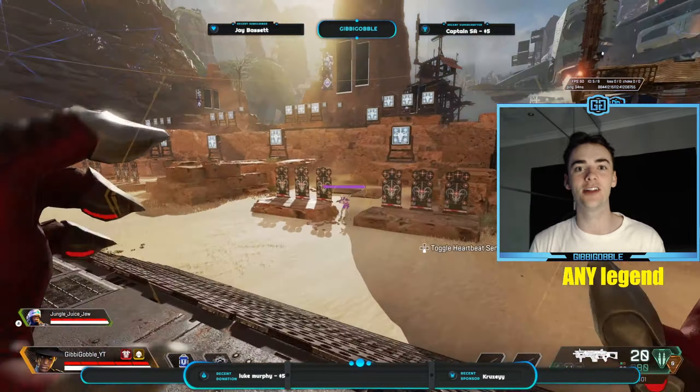My top tip for Maggie is similar to Fuse's. Rather than throwing out her drill early and getting maybe 10 to 20 damage before the enemy moves out of the way, wait until you have the enemy backed into a corner and use the drill to move up on them, or simply finish off their remaining health while they're trying to heal behind cover.